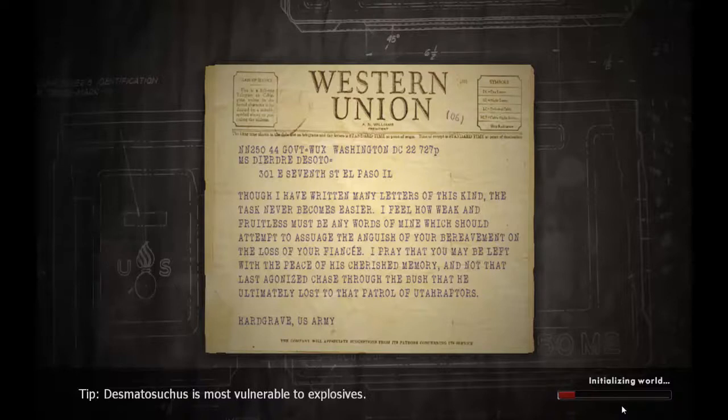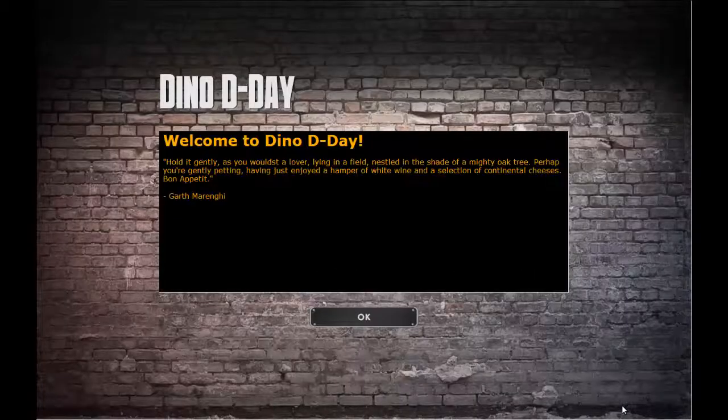When it's loading, every map you're gonna get some tips, tricks, and some artwork that looks like it's actually from the 1940s. Then you're always greeted with this 'Welcome to Dino D-Day' message — and in all reality we've been playing this for a couple days now and it has not changed; it always says that.